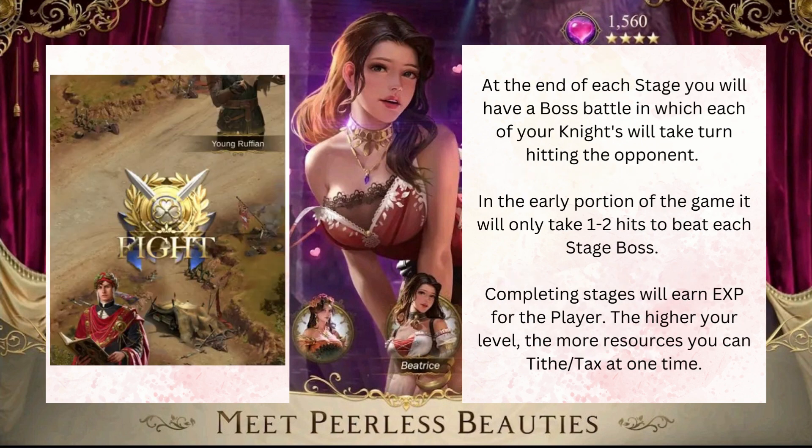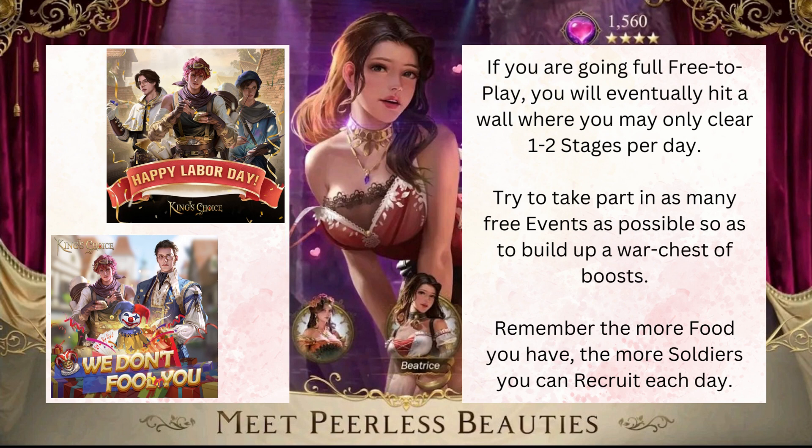At the end of each stage, you will have a boss battle in which each of your knights will take turns hitting the opponent. In the early portions of the game, it will only take one to two hits to beat each stage boss, and completing stages will earn experience points for the player. The higher your level, the more resources you can tax or tithe at any one time. If you are going full free-to-play, you will eventually hit a wall where you may only clear one to two stages per day. Try to take part in as many free events as possible so as to build up a wall chest of boosts. Remember that the more food you have, the more soldiers you can recruit each day.